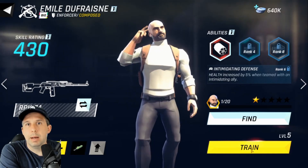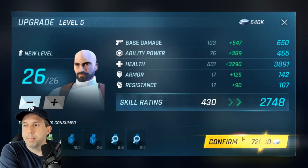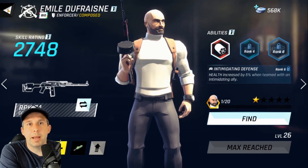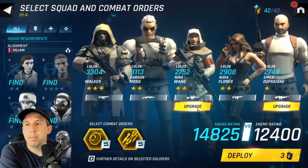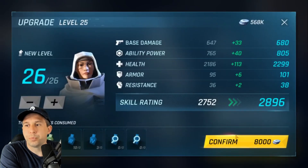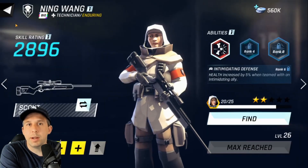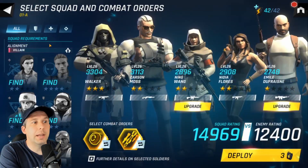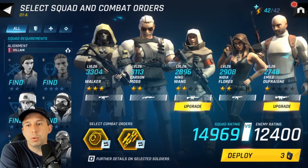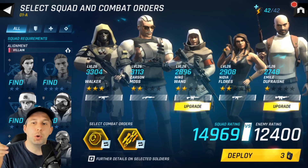You can unlock different guns — it goes from common, uncommon, epic, legendary — and everyone's got their own kind of setup, from knives to guns to big automatics. I can power this fellow up as well — Emil, let's get you some power. It does cost a bit of coin so I've got to be careful not to empower everyone or you'll push your silver to the limit.